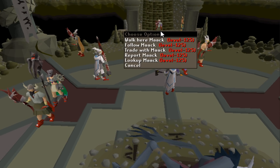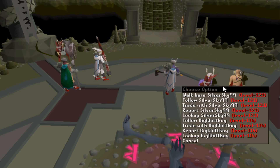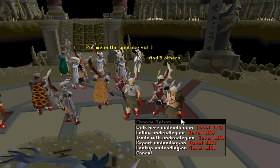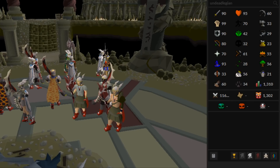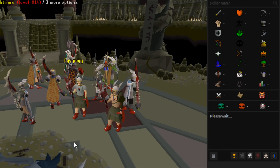They all had Amulet of Furies, Dragon Defenders, Fire Capes, Dragon Boots, Verox Plate Skirts, and then either a Verox Brassard or a Torso. Basically all of them had Helms of Nytizna. The account stats varied considerably — some had also killed lots of other bosses, so if they are bots, they'd probably be hacked accounts. I'm going to list and show you some evidence and then you make up your mind for yourself.